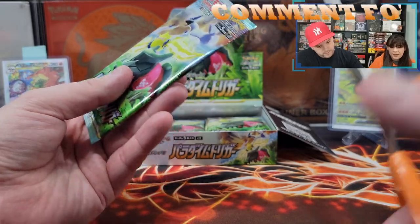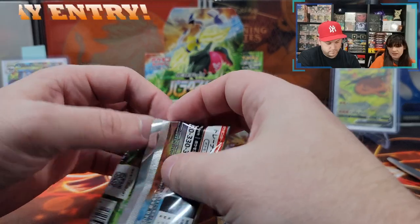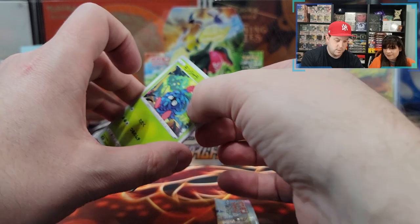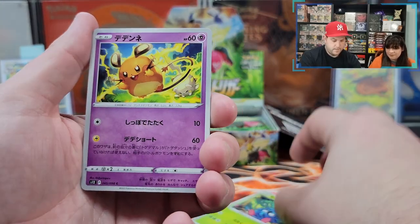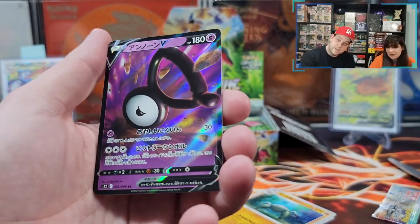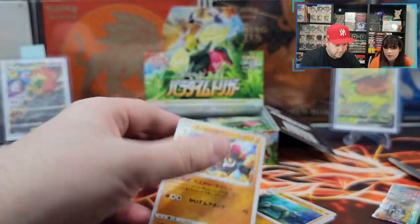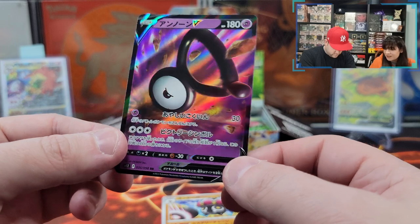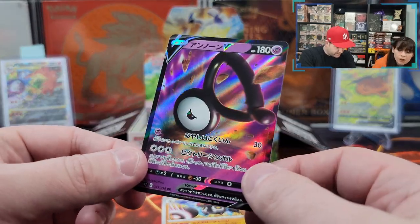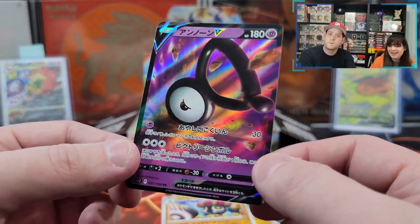Two packs to go. Can we get a Lugia maybe? I would love a Lugia, let's end strong. Maybe another full art, a nice one — or gold. Tangela. I know this one — it's an Unknown. You can go with our V-Star, I'll take it. Very nice. Unown V — is that a V-Star mark? I thought maybe there's a V-Star marker with the white border. The Japanese cards have silver borders — they all have silver borders.